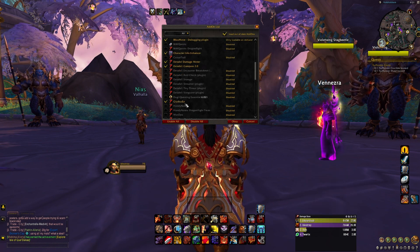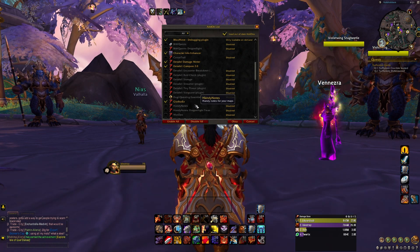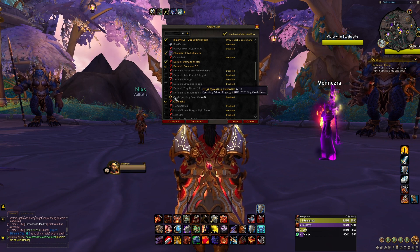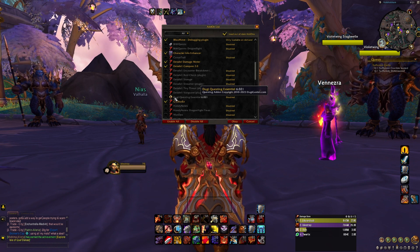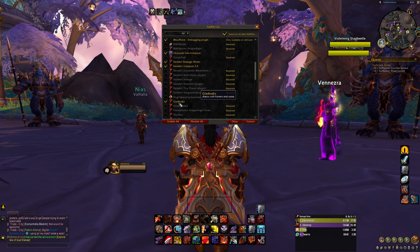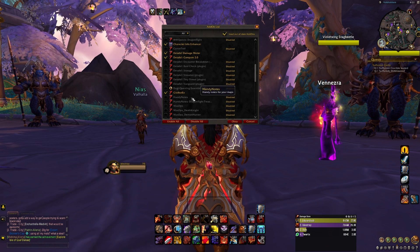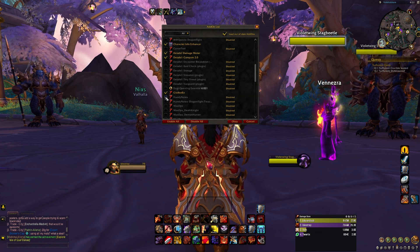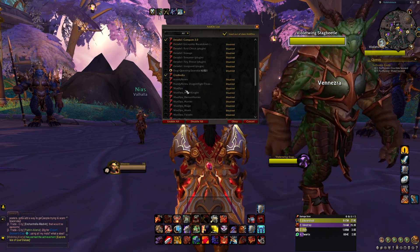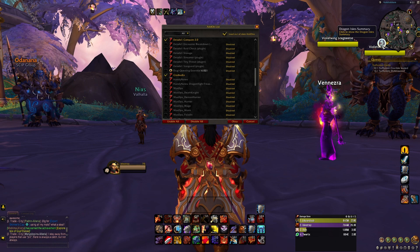Duji Questing — this is another one I turn on when I'm questing. It helps a lot, it auto turns in your quests and a whole bunch of other things. Gladius — that's a must, that's for PvP. Candy Notes Dragonfly Treasure — this is just to find the treasures out in the world in Dragonflight. I was doing that at the beginning and needed to find all the glints and stuff like that — it was easy to find them with this.